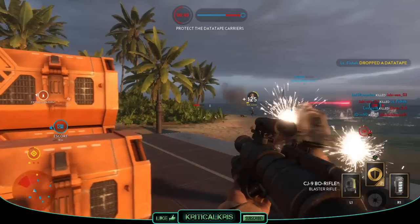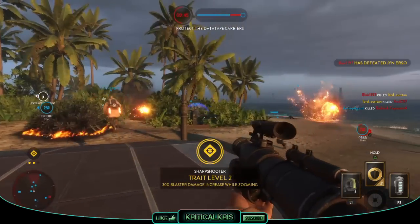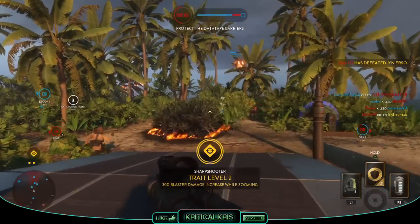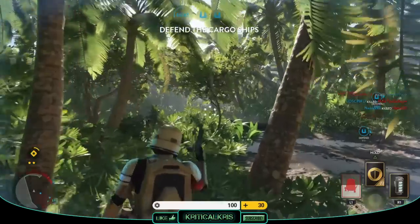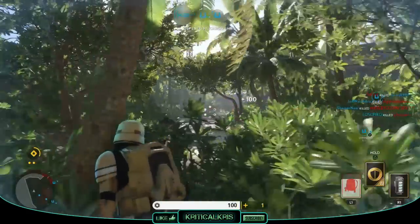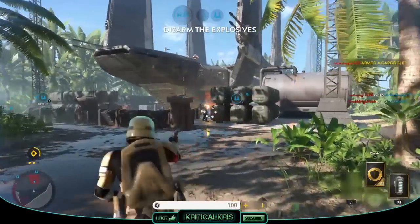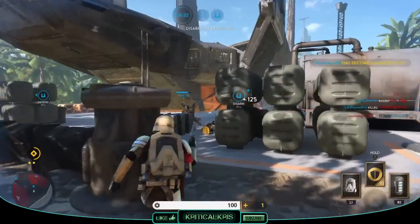In Star Wars Battlefront, DICE has looked into this lore and thought of a unique way of tying it into the game — the CJ-9 Bow Rifle is a viral pick-up, which can only be earned by killing another wielder in combat and picking it up. It's quite an easy weapon to unlock; all you have to do is kill another player who has the Bow Rifle equipped on their loadout at that time.